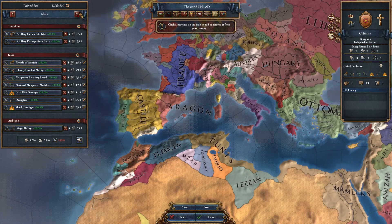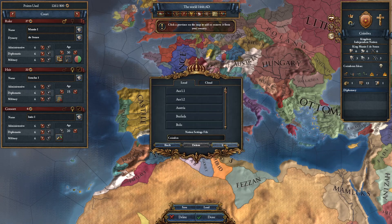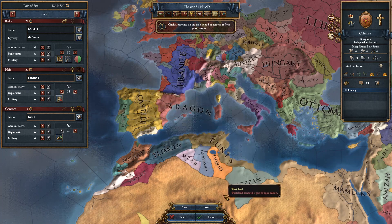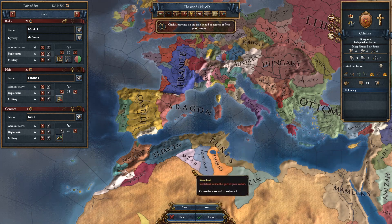We're going to save the file. After we give ourselves 666 stats for our rulers — the stats transfer over but the traits do not — so go ahead and give yourself 666 for ruler, heir, and consort, just in case both ruler and heir die. Then we hit save. You hit done and it won't let you because you're over the custom nation point limit. Then we hit delete.